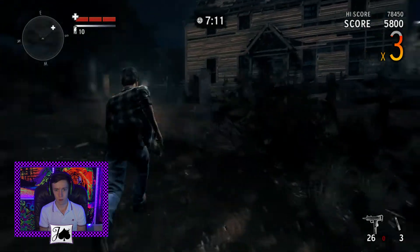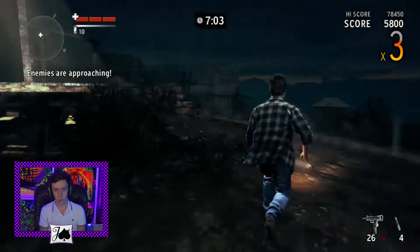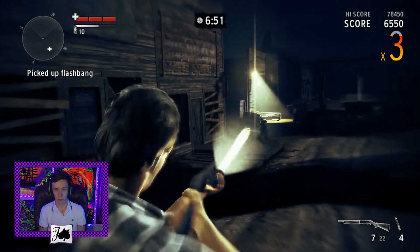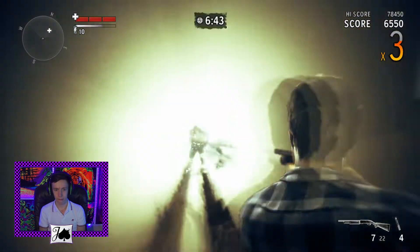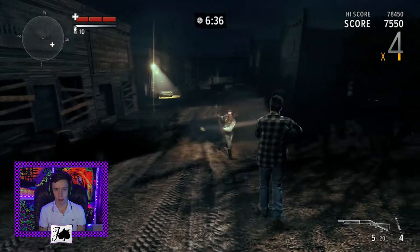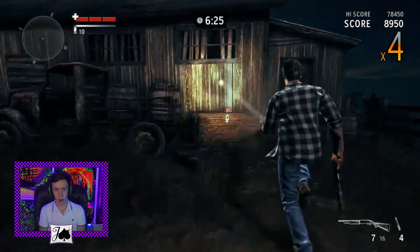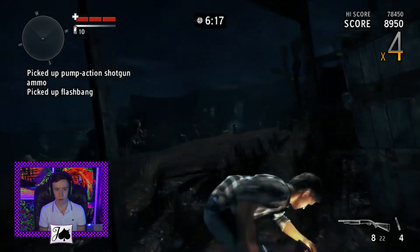We've already gone through more than half of our SMG ammo. I know there's some sidearm ammo over here. There's a flashbang on the ground there. I wish this map had the magnum — the magnum's a really good one-handed weapon.